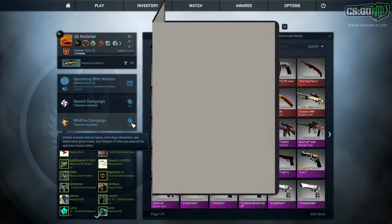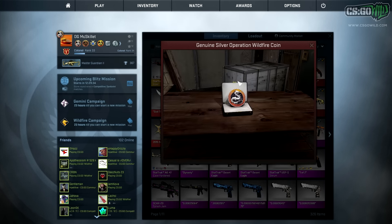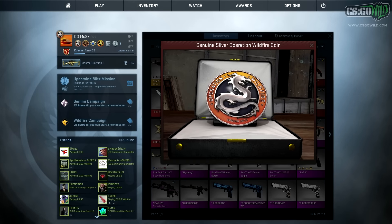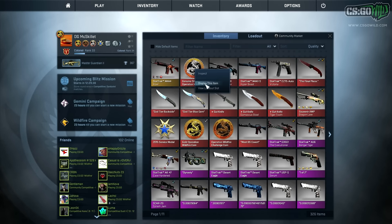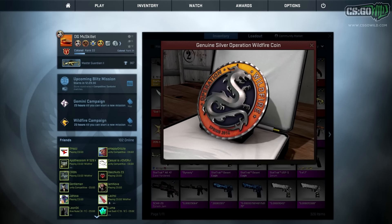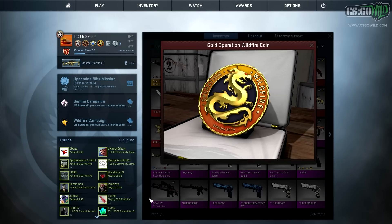You can check your status on earning the next coin by opening up the little journals. You need 9 stars to get the Silver coin — the second level of the Operation Wildfire coin. You can equip these and they show up on your profile. The Silver one is not the best looking; if you're going to try to level up I'd honestly just try to get all the way to Gold. The Gold one is pretty awesome, and for it you need a total of 22 stars.